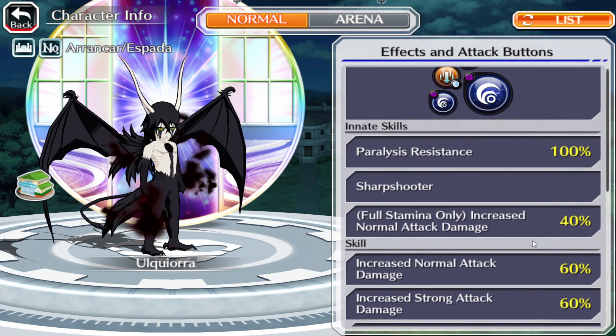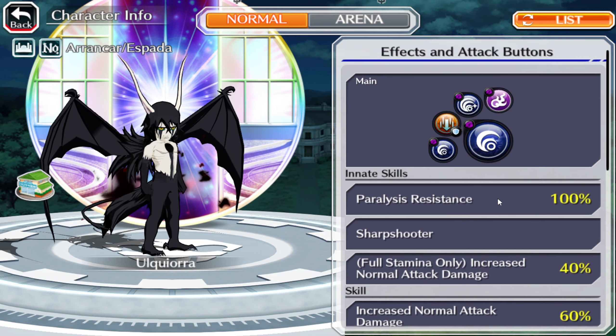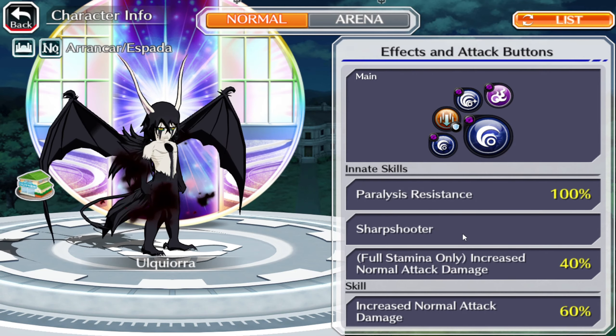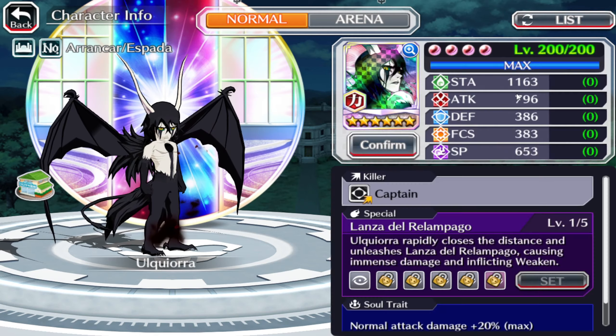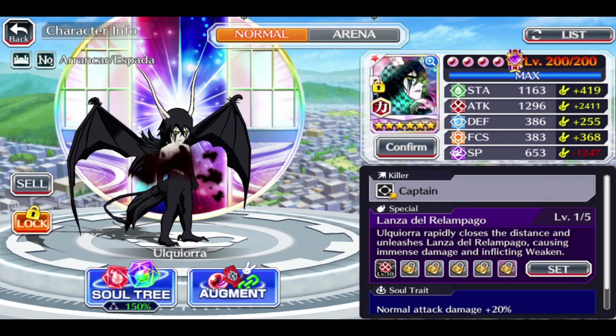You have flurry, diminisher which extends the duration of debuffs, normal attack damage 60%, and 40% net at full stamina damage. You're immune to paralyzes and you have sharpshooter, which lets you ignore ranger distance and the guard of enemies. Every ability is going to inflict weakening except the second one, since that's a debuff.